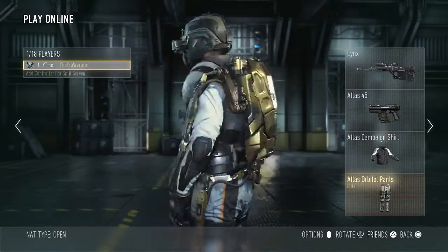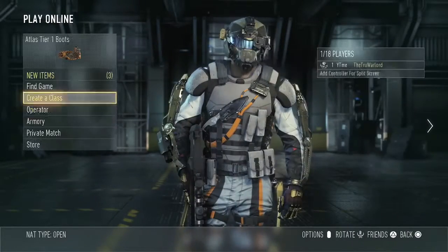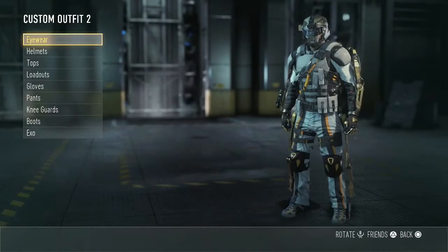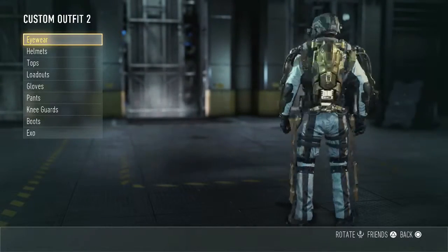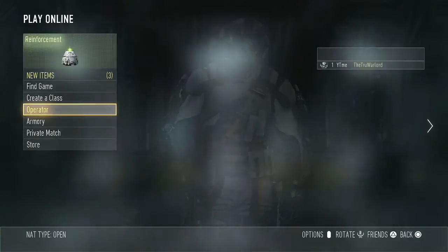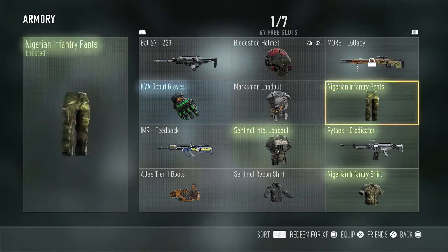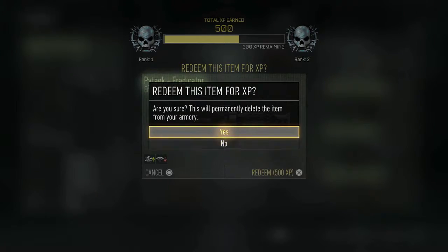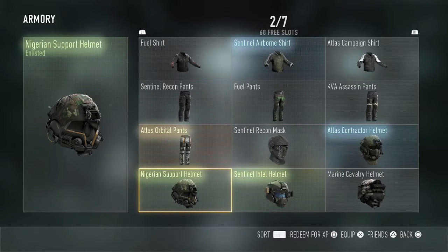Alright, here we are — Prestige 2, Level 1, with these basic classes. I forgot to show my character — here's my guy with all his gear. Just because I'm cool like that, I'm going to get a little jump start on the level — 500 XP. That's what I like to see.